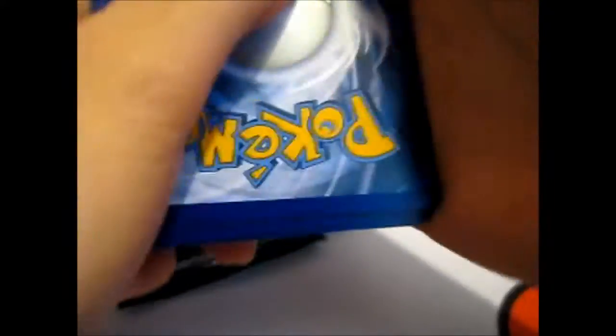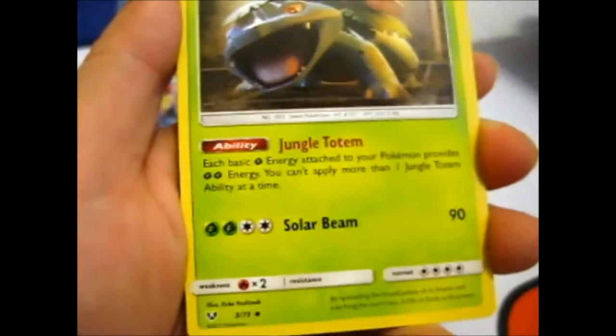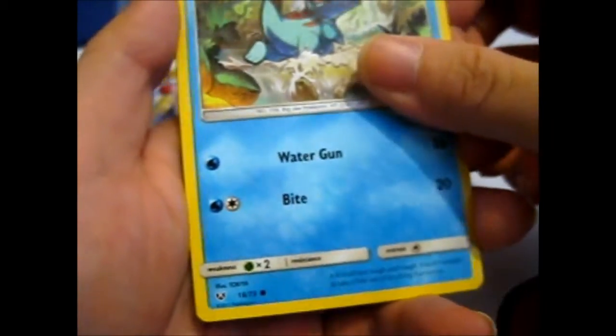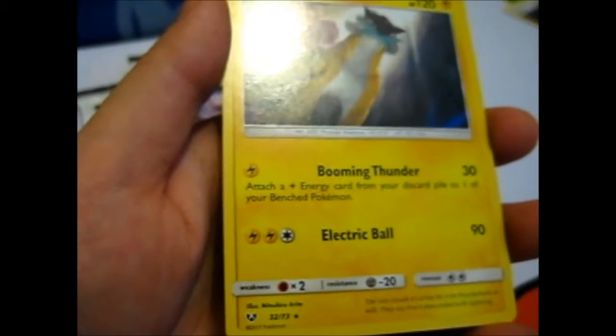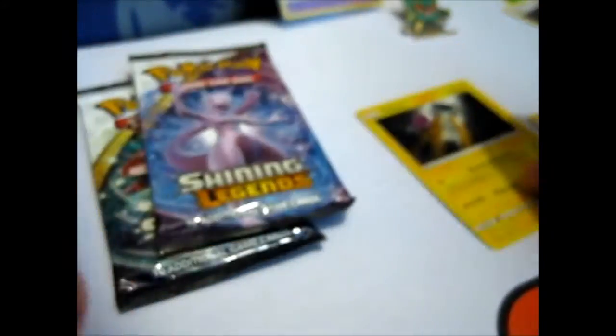Let's get rid of the Genesects — I say that, but there's probably going to be something good inside. Grass energy. Venusaur — goes well with the grass. Spiritomb. Double Colorless energy — that's always good, handy. Totodile. Weasel. Pikachu. Bulbasaur. Toracat. Reverse Toracat. And a Raikou — the Lightning Dog. Let's just leave it at that.